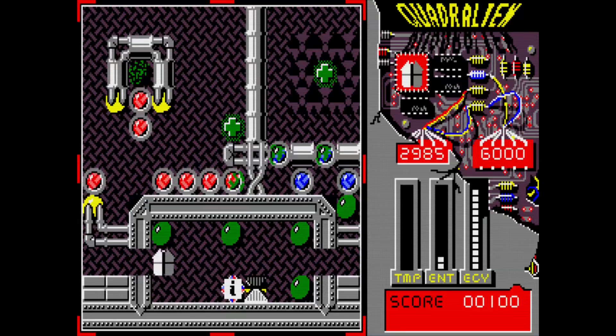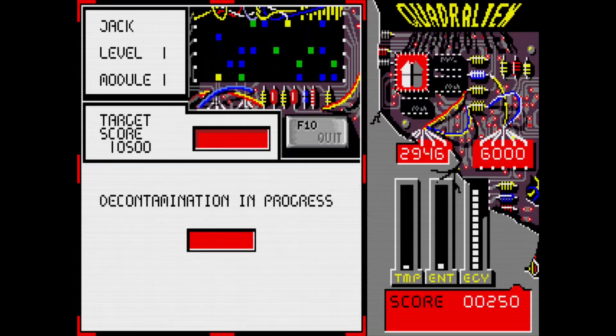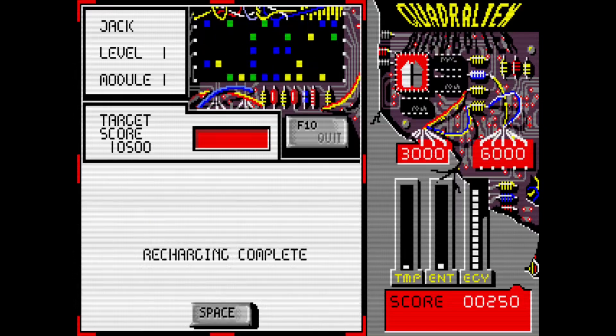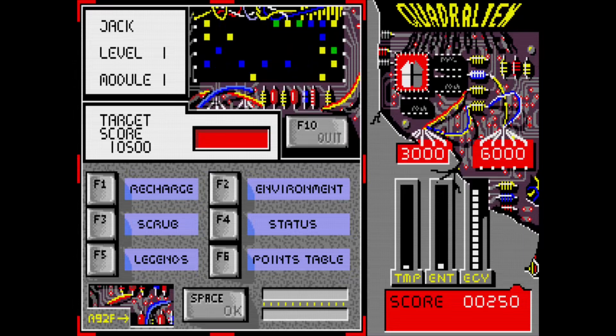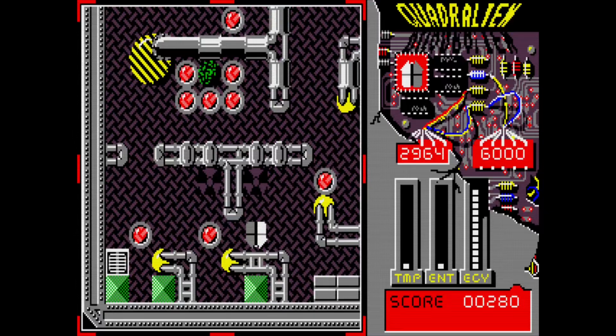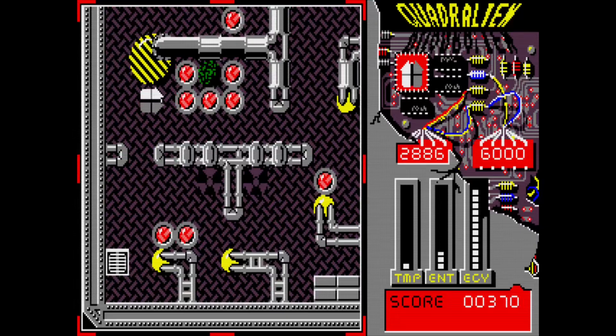Spacebar eats the radioactive things, and you can see I'm getting a little bit of points when doing that. F2 lets you turn your droid without moving it — it doesn't use energy. F1 moves it. Here are one of the consoles where you can scrub your droid — it takes a couple of seconds — and also recharge it, taking it up to 3,000 energy. There are three readouts in the back: TMP, ENT, and ECY — whatever that means. Just getting rid of all the radioactive things.